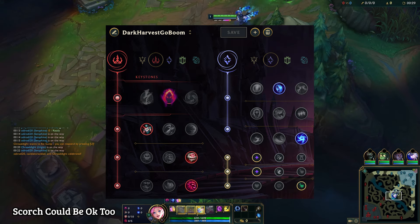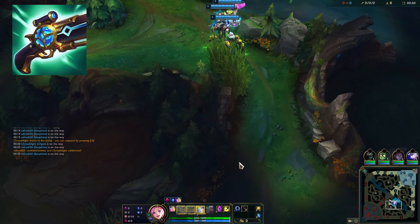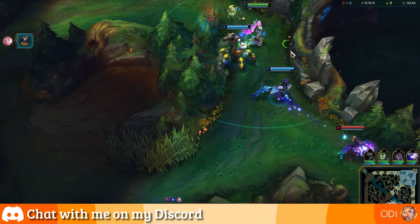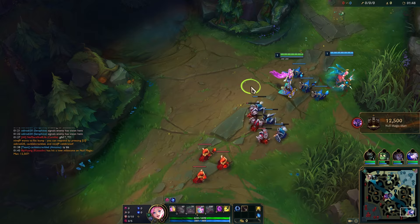Here are the runes for this game — these are the standard Dark Harvest Seraphine runes. This is not an optimal build, but it's a very fun build. We're going to be going Luden's Companion and Shadowflame. Since we're starting level 1 with an E and going Dark Harvest, always try to invade with this build, because you want to get a free stack of Dark Harvest if possible.